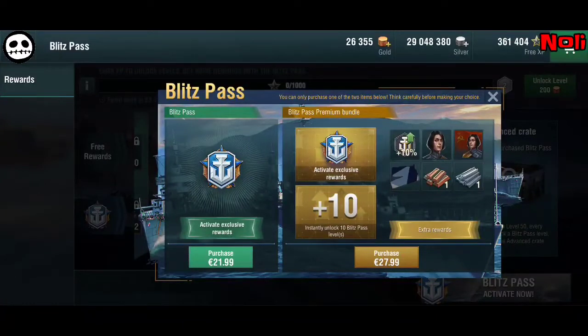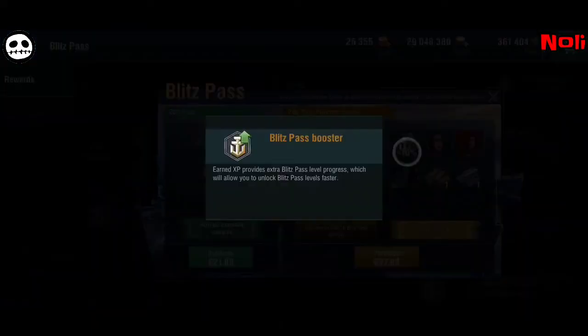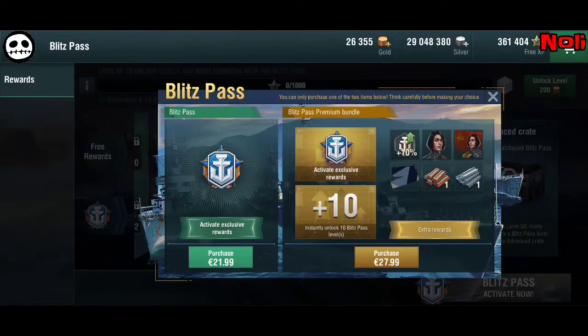One option is for 21.99 euros — as it was here in Europe before — you get the standard activation of exclusive rewards. Then for 27.99 you get this premium bundle, where you can unlock extra rewards, including 10% extra speed on earned XP, which provides extra Blitz Pass level progress, allowing you to unlock Blitz Pass levels 10% faster.